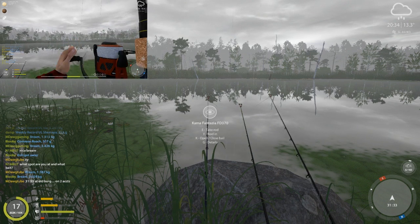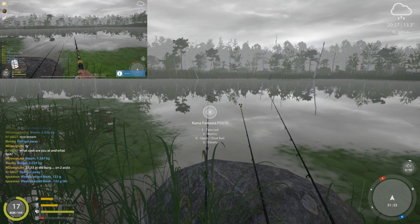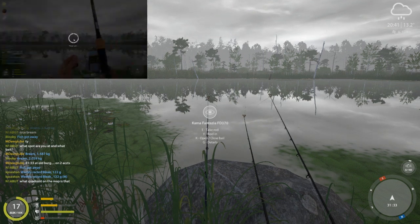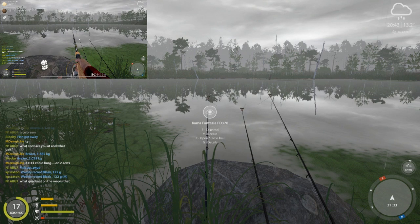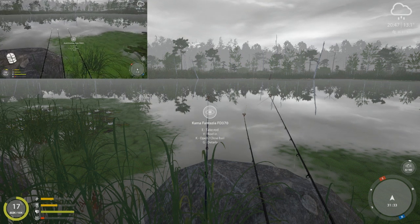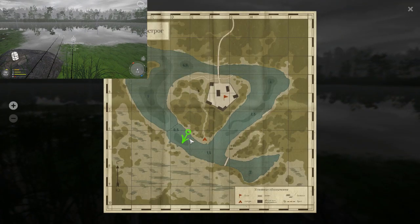We've got these blinkers on so there's no noise bothering me when there's fish on over here. I just kind of have to glance over and see if anything's lit up - of course that'll get easier as it gets darker. What bait? What quadrant on the map? It's at about D7.